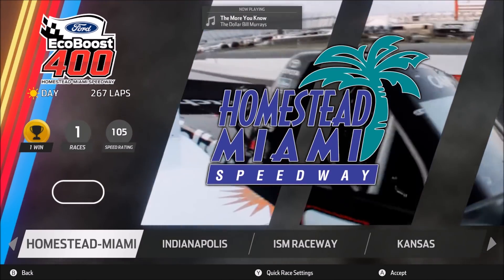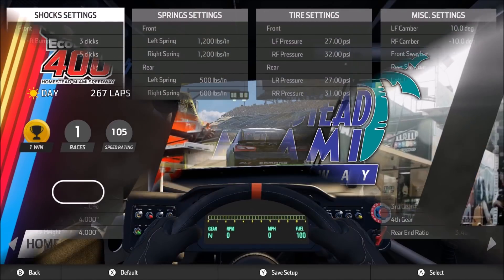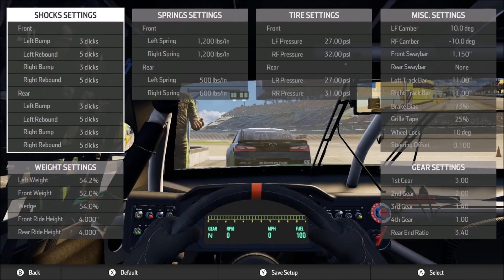Welcome back everyone to more NASCAR Heat 3 coverage here at Knee Pit Gaming. Today's setup video takes us to Homestead Miami Speedway, which is the site of the championship race for all three of the major NASCAR series from Trucks, Xfinity, and Cup. We'll be talking about the setups for each of those three divisions, as well as a little bit about the track itself, and we'll mix in a little bit of discussion about lap times along with it. So let's get to it.